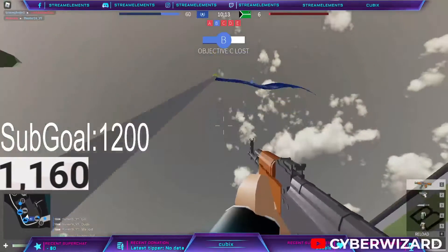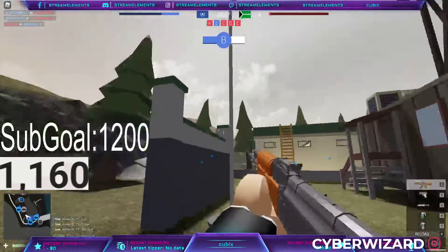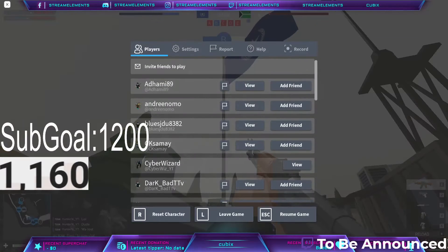You just need to claim one flag — I think it's only one, it may be two, but I just did one and it looked like I got it. You hold B on any of the flags and you should get it. That's how you get the badge. See you guys in the next one, have a great day and peace.